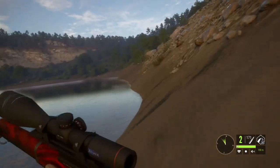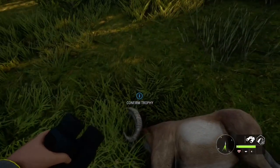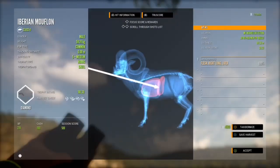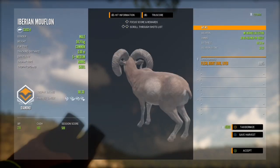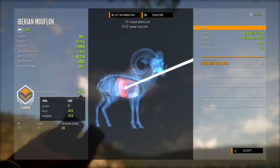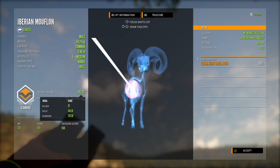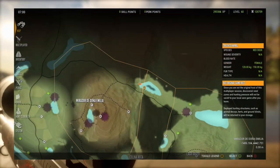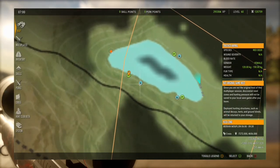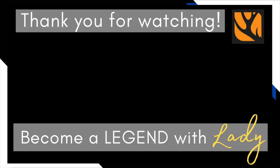Yes, we got him! He is a diamond with a trophy of 181.3, and he weighs 59.74 kilograms. 60 kilograms is max weight for mouflon — he is huge! That is an awesome way to wrap up our hunt for today. Thank you guys so much for joining us. Please remember to hit that subscribe button and join us for more videos. Until next time, take care.